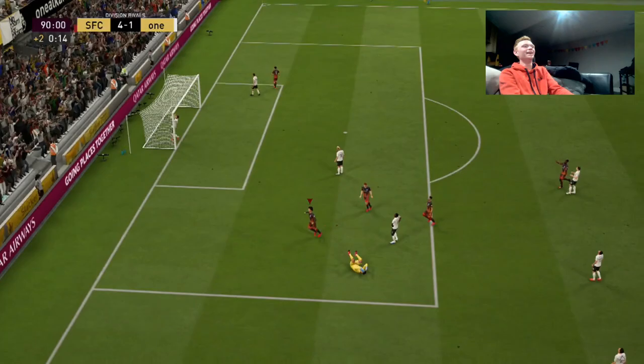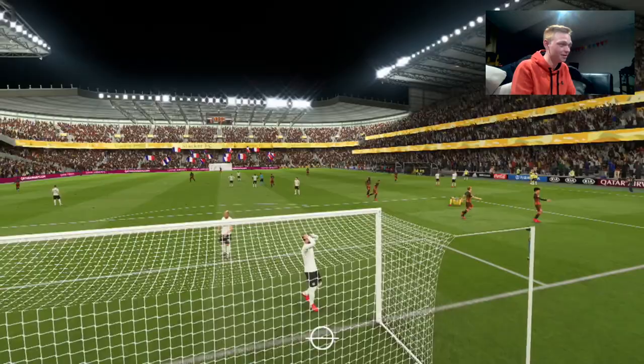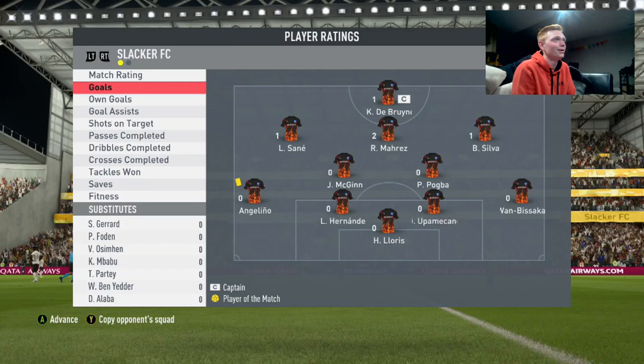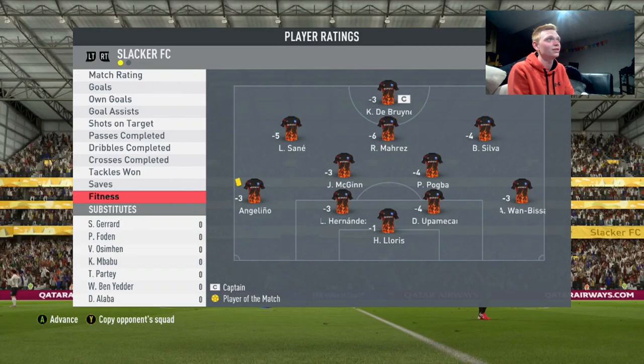90th minute — what a goal, and you get a rage quit there. Mahrez plays a beautiful ball through to Sané, this guy pulls his keeper out, and I just dink it from what seemed like an impossible angle. We win 5-1. Mahrez gets two goals and an assist, 9.1 rating, 5 out of 6 shots on target, 25 out of 30 passes, minus 6 fitness — because that CAM position just uses so much energy.